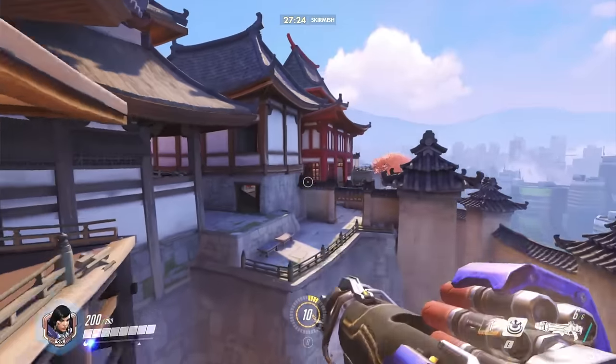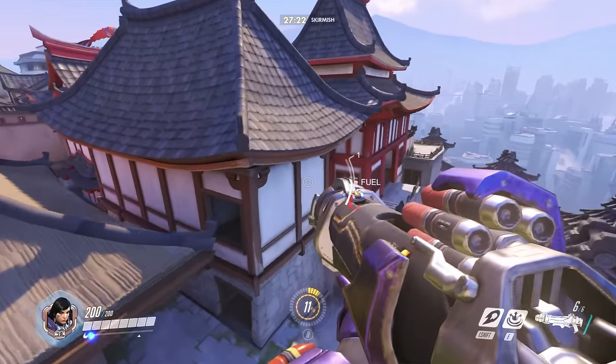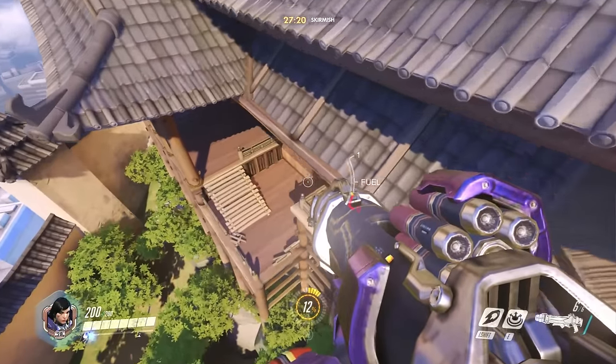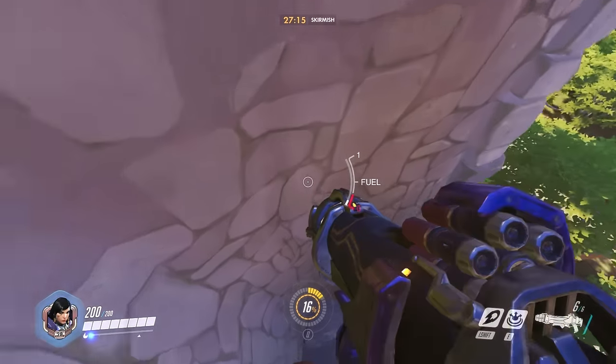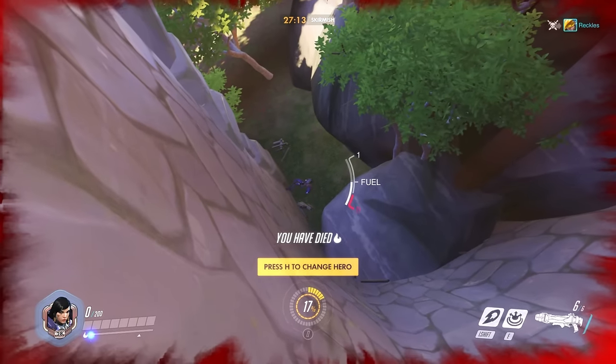Just try to stay in the middle of the doorways and you should be good. For Pharah, I just couldn't find a way to do it. There's no way possible. It looks like if you try it, you're just gonna die. Shucks.